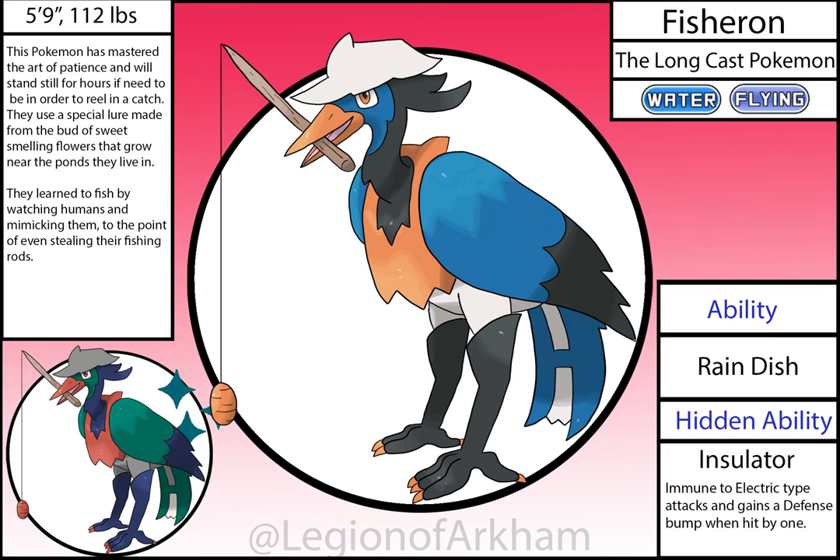Fish Heron, the Long Cast Pokémon — evolves from Splash Child with a Water Stone. I based this one off of old-fashioned fishermen and herons. The orange around the neck is supposed to resemble a flotation device, and the tail feathers a fold-out chair to sit down on as they wait. The proportions are the major thing that changed, mainly in the legs. Of the two evolutions, I think this is the weaker concept, but it still has a very strong silhouette. Insulator comes from the rubber boots the legs are designed around — I think this is a good hidden ability overall.